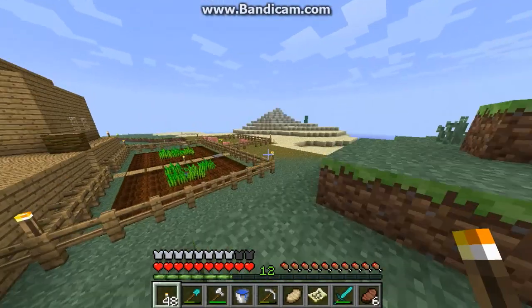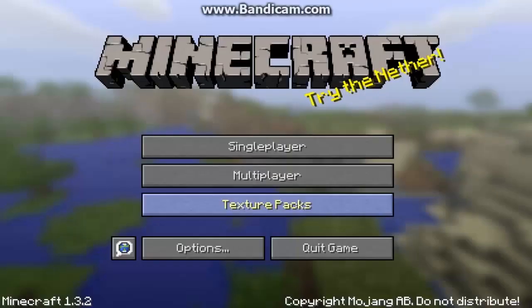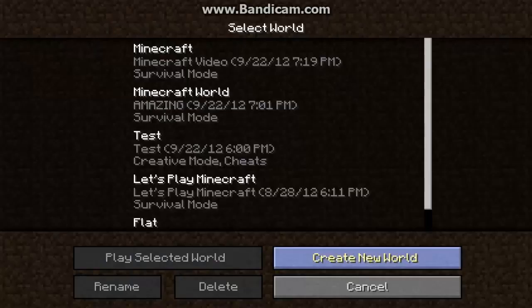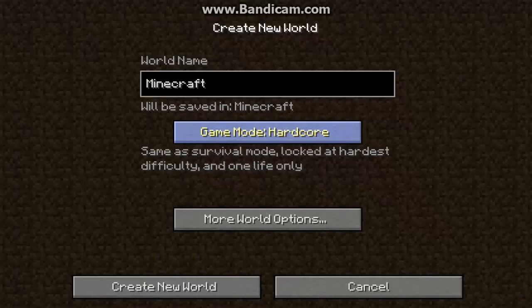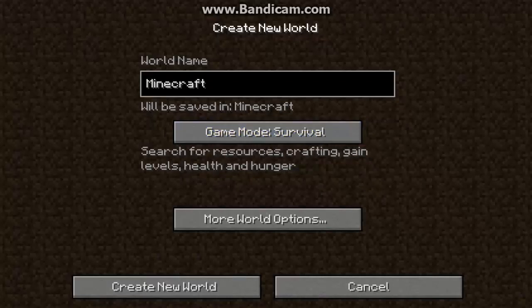But how do you make a map? You're going to go here to create a new world. We're going to click Create a New World, and we're going to want to title it — we'll title it Minecraft. Your game mode can be survival, hardcore, or creative.